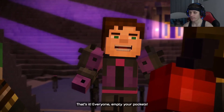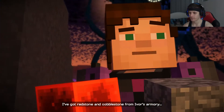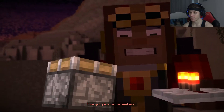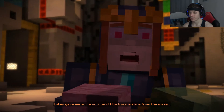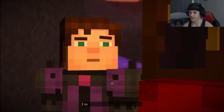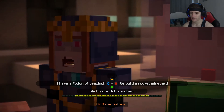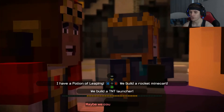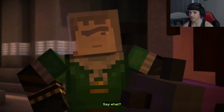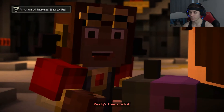I've got redstone and cobblestone from Ivor's armory. I have some TNT from Boomtown. I've got pistons and repeaters. Lucas gave me some wool and I took some slime from the maze. And I still have that minecart — that's gotta be enough to make something, right? If we use the TNT, the minecart, or those pistons, and we do have all that cobblestone — wait, I have a potion of leaping! Wait, we don't have to build anything. I took a potion of leaping from the witch's hut. Really? Then drink it.